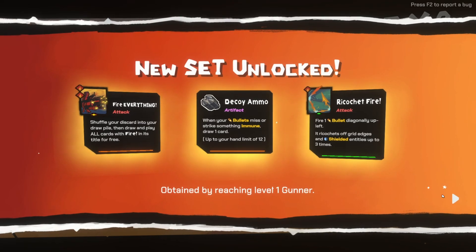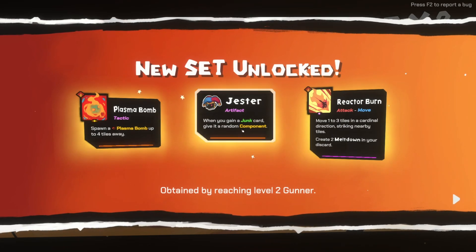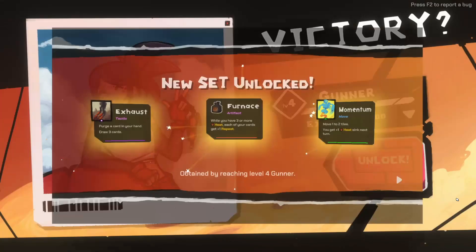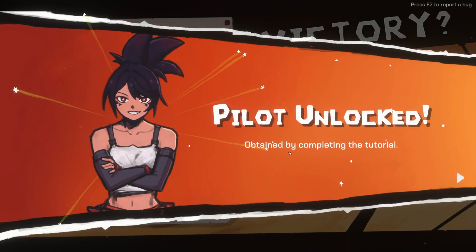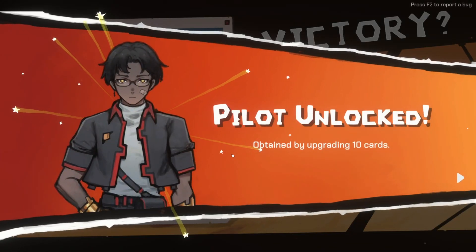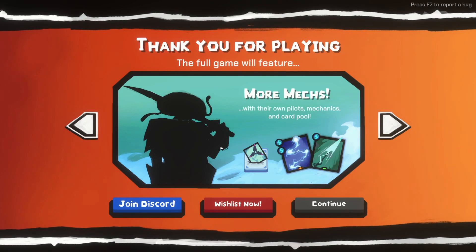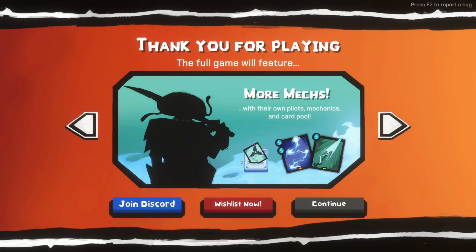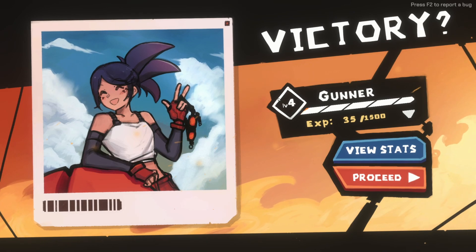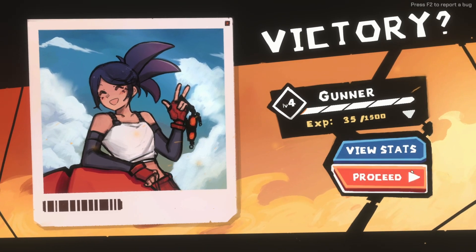Ricocheting bullets - when your bullets miss or strike something immune, draw one card. Shuffle your discard into your draw pile then draw and play all cards with 'fire' in the title free. Man, this is so cool. Spawn plasma bombs up to four tiles away, when you gain a junk card give it a random component. New pilot unlocked - obtained by completing the tutorial. Obtained by burning five cards - frost lady! We've got all sorts of pilots, obtained by upgrading ten cards. Thank you for playing - the full game will feature more mechs, more pilots, more mechanics and more cards. Very cool!